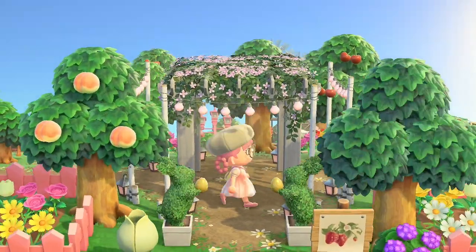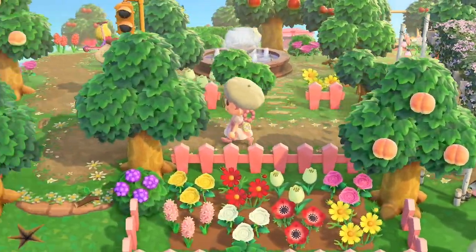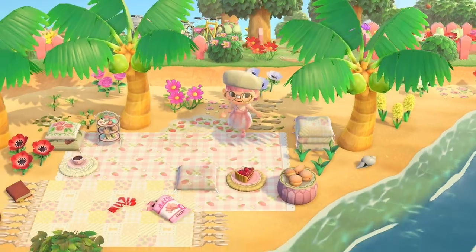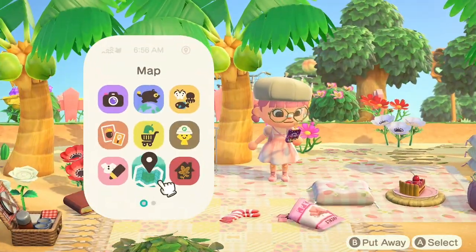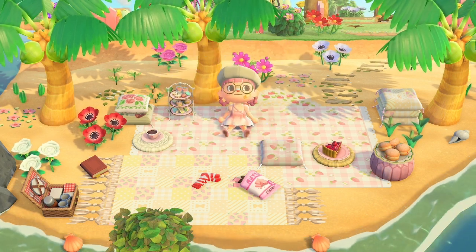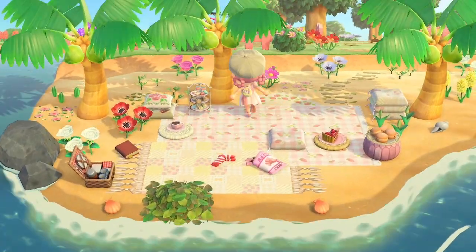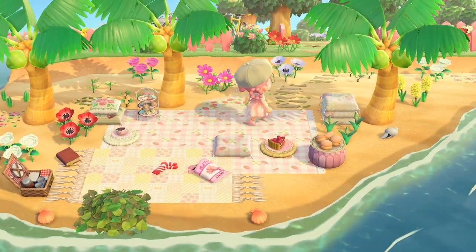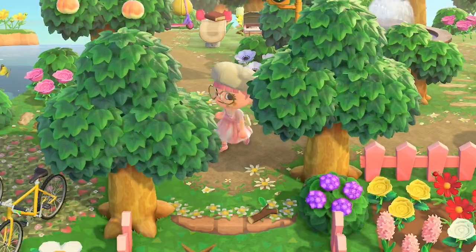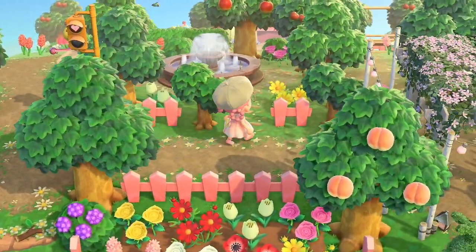Let's just go for it - here is my entrance. I just wanted it to feel very colorful, very lively, very fun. You don't see those items there - pretend they don't exist. I always forget something when I update the dream address. I'm visiting this via the dream address from my main Switch because I've already reset this island on my second Switch. This is my little picnic area - originally it was right in the entrance, but I actually redid this whole entrance area and decided to move it.